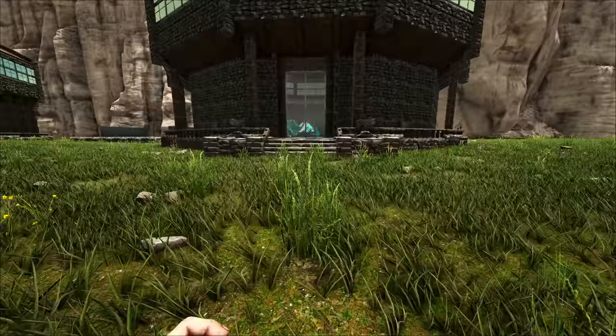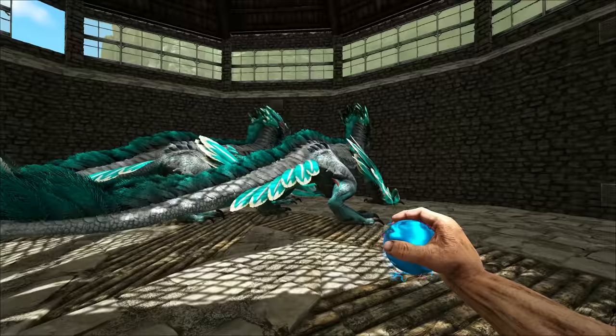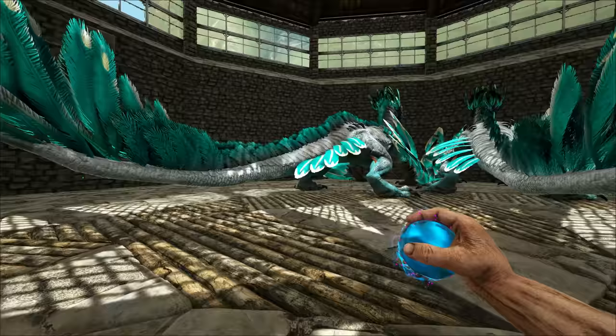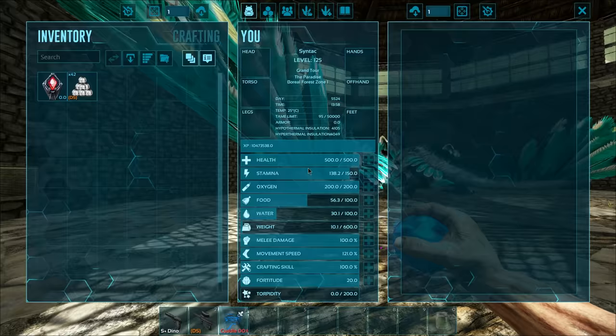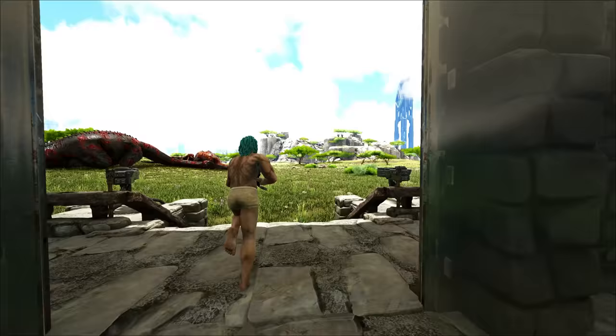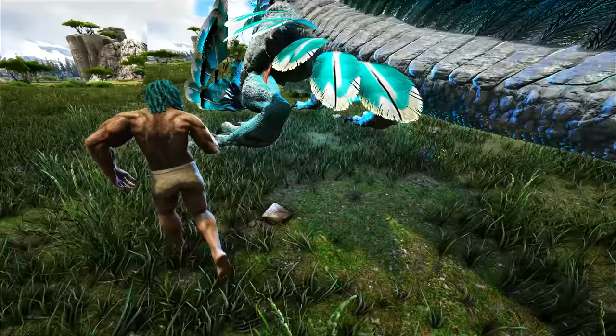We'll imprint that thing in just a second, but let me show you these things fully grown up. Here they are - aren't they gorgeous? The lighting in here is not fantastic, so maybe I could just pick one of them up and chuck it outside. All of this effort went into actually making these rock drakes over the last like week.